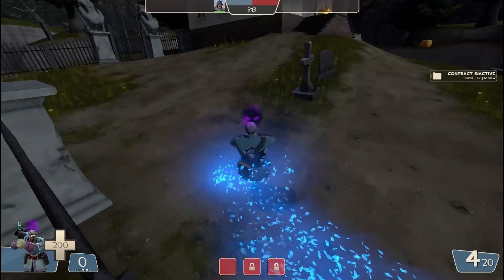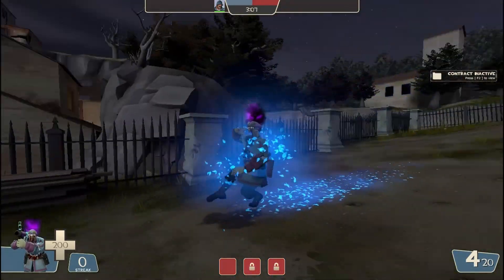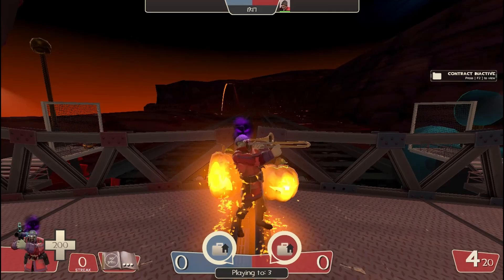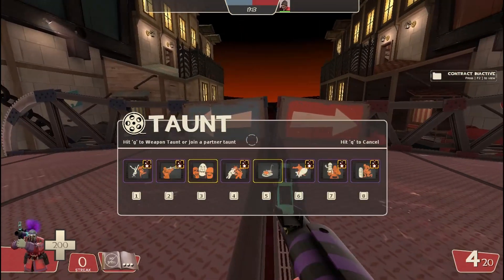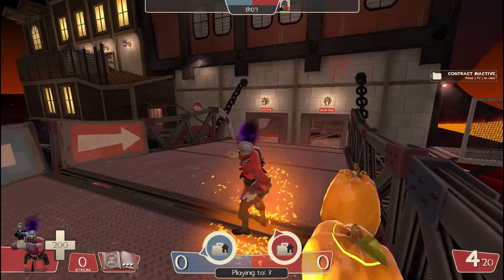I'm definitely gonna have to toy around with it and see what combinations I can get myself into. But since we've seen the blue side, let's go ahead and see the red side and see how cool it is. Right next to the pumpkins would look really sick. I do wish it was a little bit more red just to match the red more, but I'm not complaining. This is a really, really nice effect, especially for spooky month.